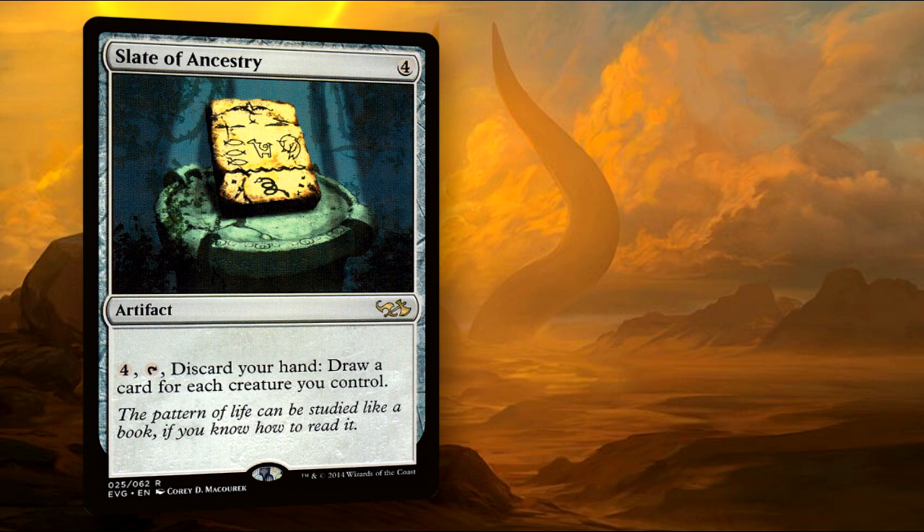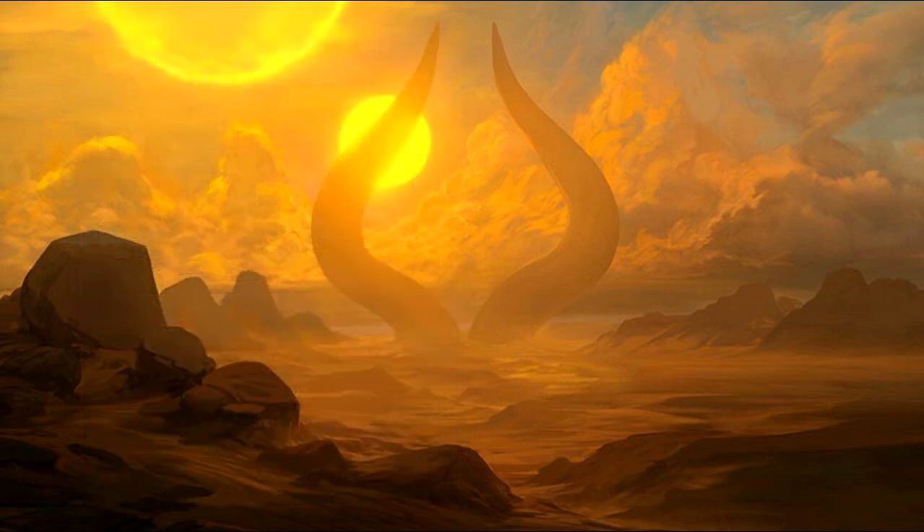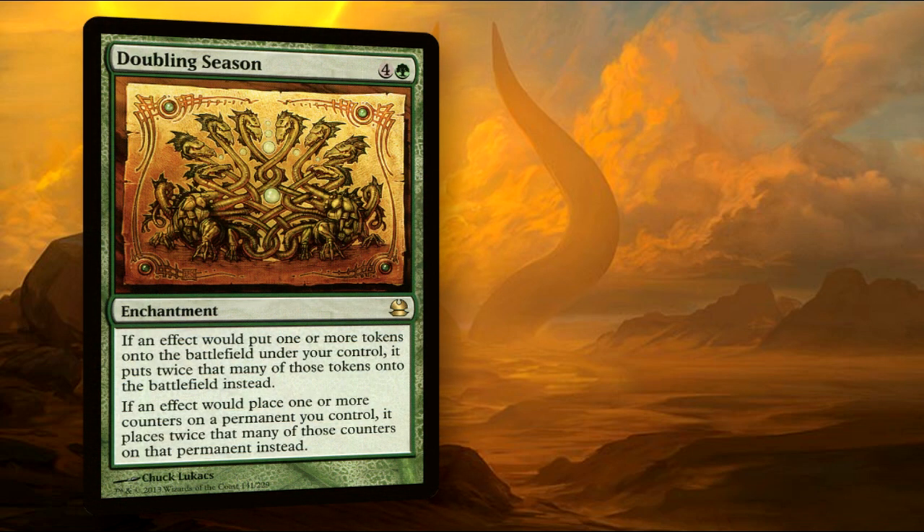Slate of Ancestry can give you more card draw than you'll ever know what to do with. While this deck isn't quite a stax deck, I do like to run Smokestack to throw opponents' boards off, forcing them to sacrifice their precious permanents while we sacrifice a token or two. One card I want to talk about that some players of Hapatra might want to run is Doubling Season. While I'm all for saying it would work great in this deck, certain cards might be negatively affected by Doubling Season being in play, giving them double the minus one minus one counters and maybe killing them off before I get to use them — which is why I personally don't run it in my build. I'm currently testing it though to see how it scales before I make a final judgment.